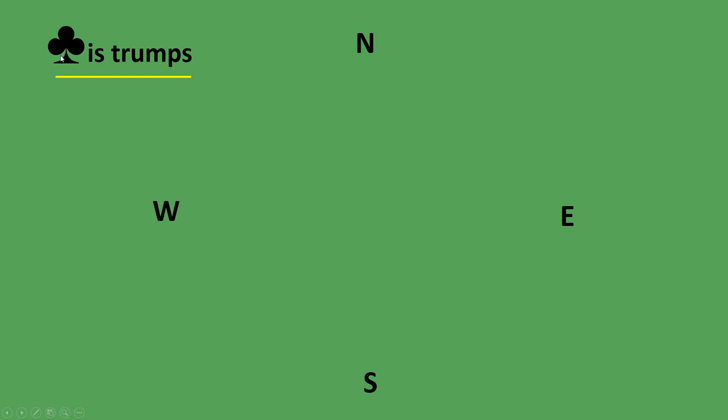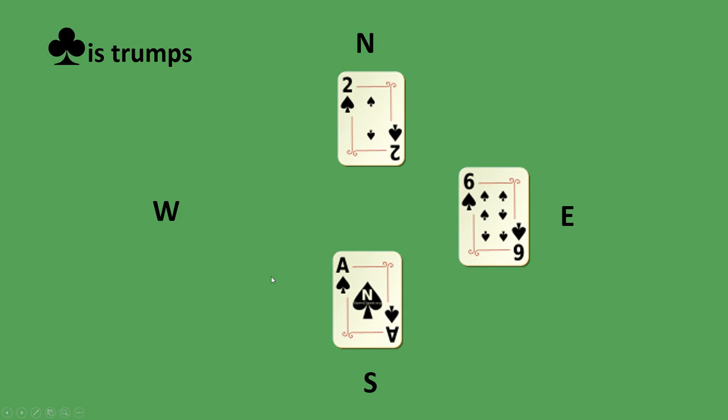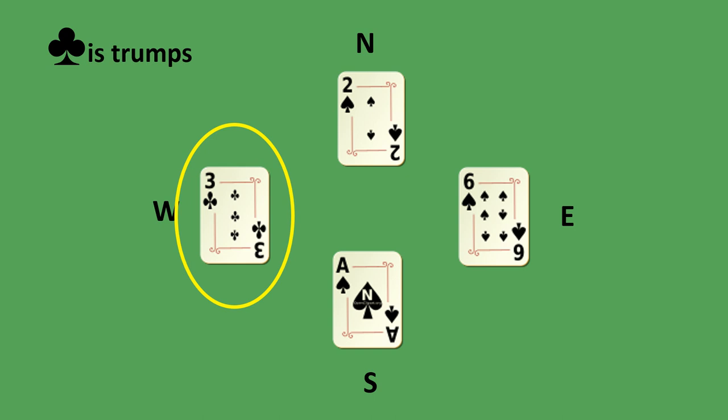Now clubs is trumps. North led the two of spades and everybody was able to follow suit — the highest card wins, it's the ace. But if West could not follow with a spade and instead played the three of clubs, West wins this trick because West played a trump. The three of trumps beats the ace of spades.